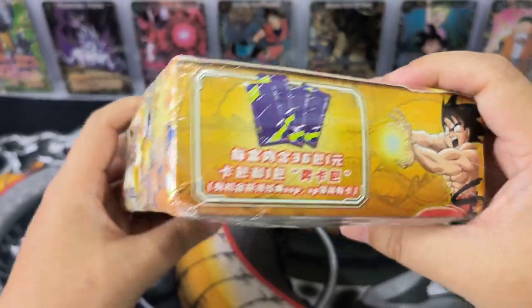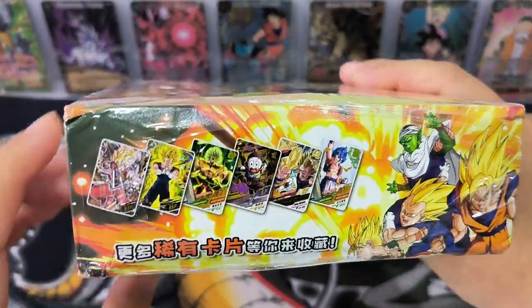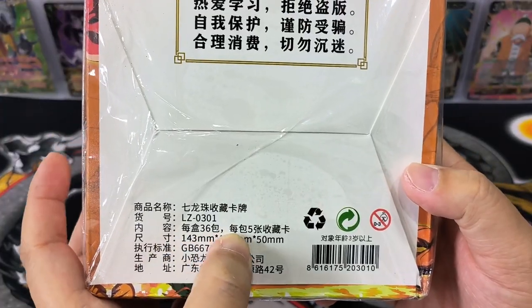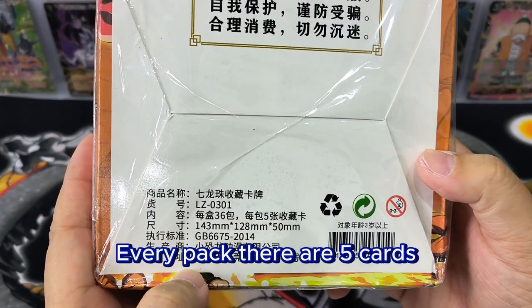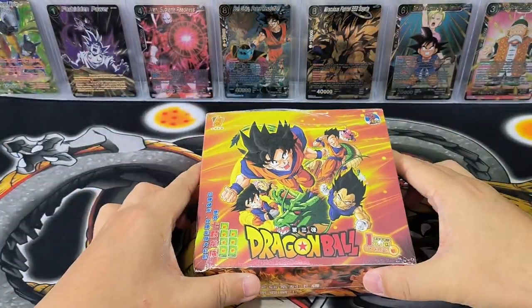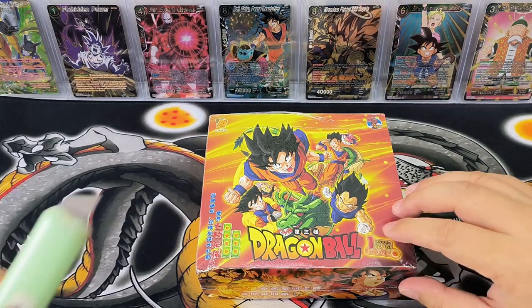So we have a chance to get at least one nice card. Every pack has 5 cards. That's the box, so let's start unwrapping now.